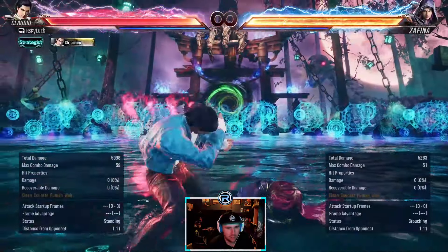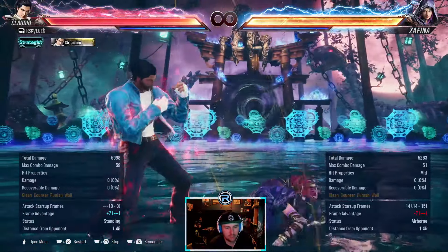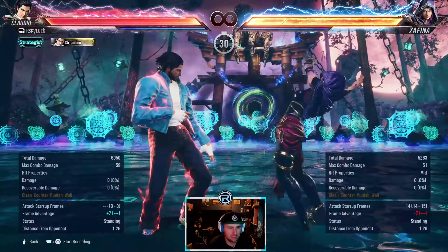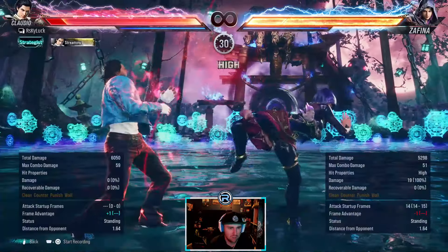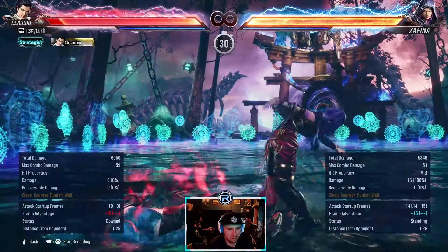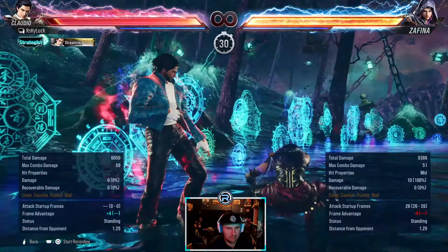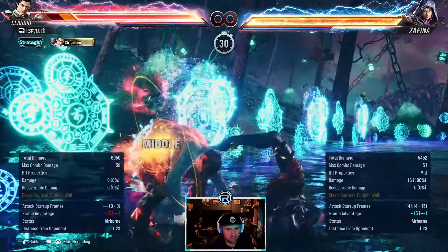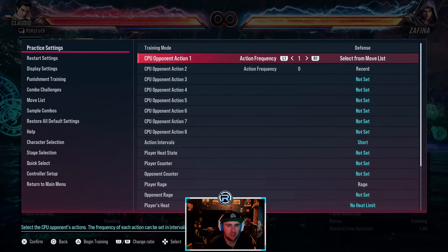Safe mid launcher — linear. She has that again. She can go into stance but she's minus 13 if she does. I don't know how she's going into stance — she used to be going into stance here. Maybe she can't go into stance anymore. I'd down back 1 plus 2 that, then if she can't go into stance anymore — let me know in the comments if there's a way to do it.